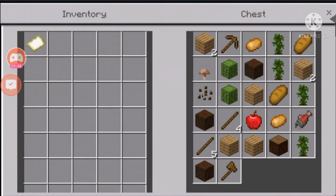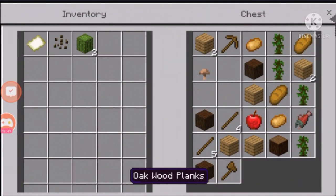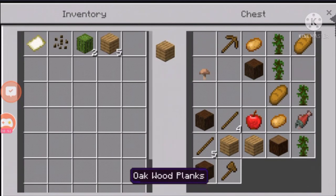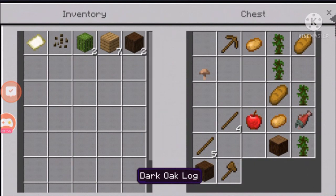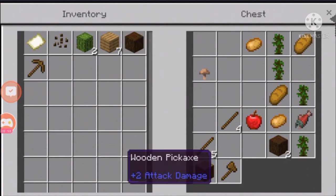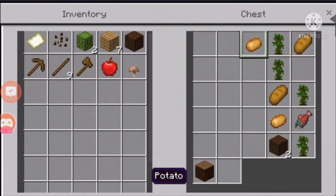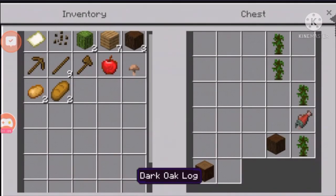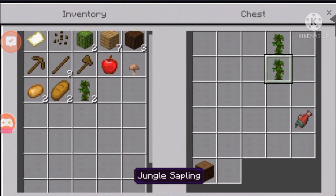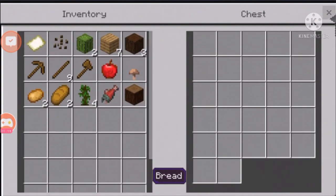So let's just open this and get some things in my inventory. These planks will come in handy to make a bed. Let's collect all that — some pickaxe and sticks, an axe, some food, potato, bread, and fish.